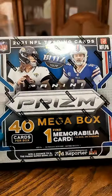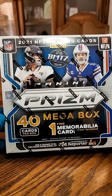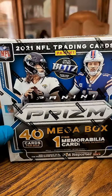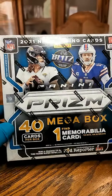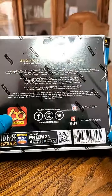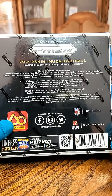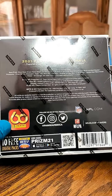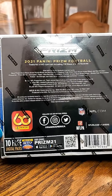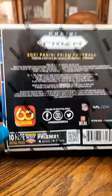Then we'll go on to this one — I have not broken one of these. This box has been looking me in the face for way too long, I cannot wait to get into it. We got 40 cards per box, hopefully a Mem in here. Four cards per pack, ten packs per box, just like the Mosaic. We're going to find three silvers, which is awesome. A bunch of inserts to look for: Neon Green Pulsar, Regulars, Silvers, Jerseys, Rookie Gears, Emergent, Prison Break, Fireworks, Hype, New Recruits — these things are stacked.